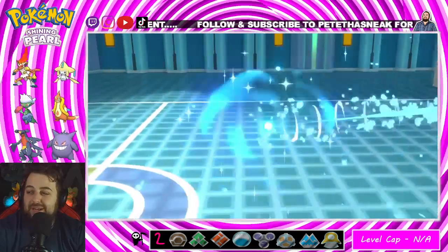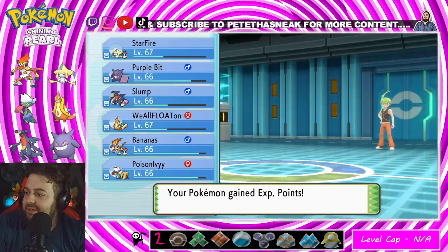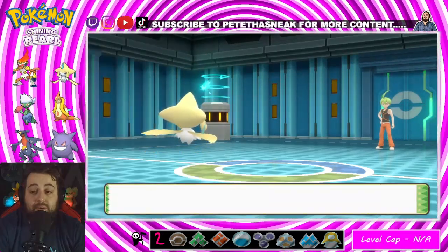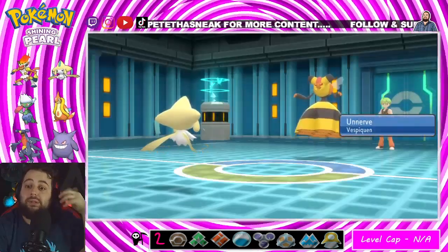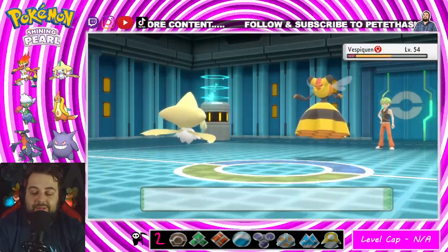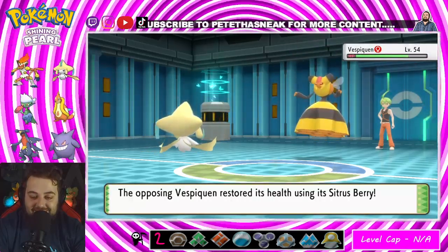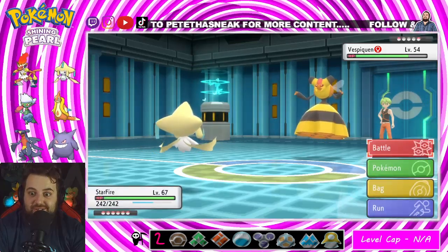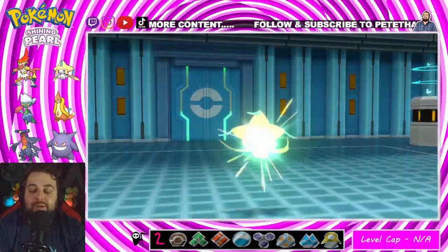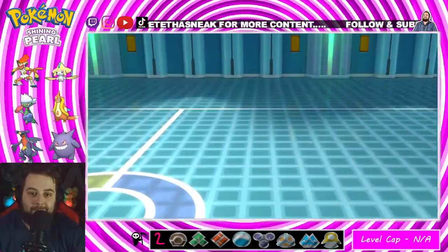Drapion might be an issue, but not really — I don't even think I need to worry about Drapion. Oh, this next one is going to be interesting. But you're already halfway, and I got you to burn your berry and you didn't even get an attack off yet. Isn't that unfortunate. Never faced him before — going to go Psychic. Not worried at all. Yeah, that's a one-hit, let's go.